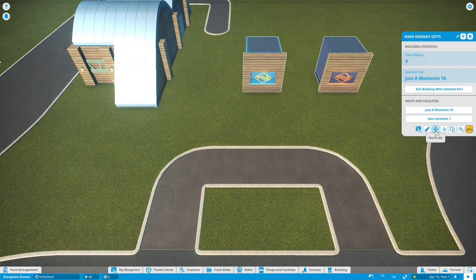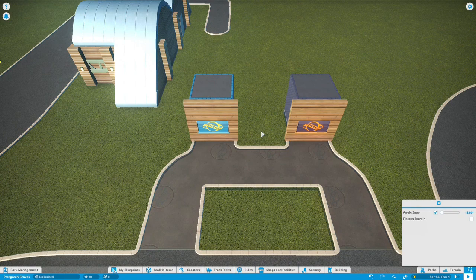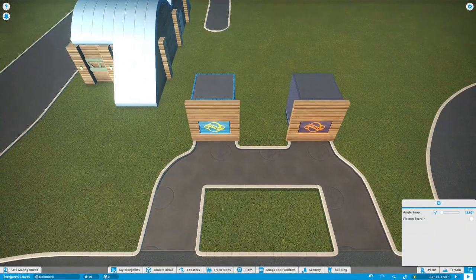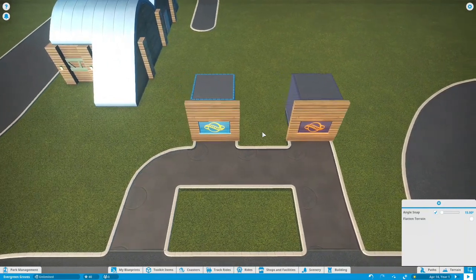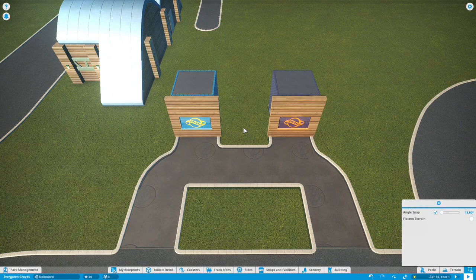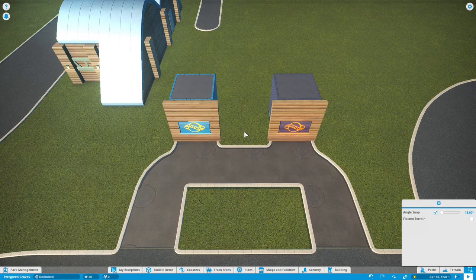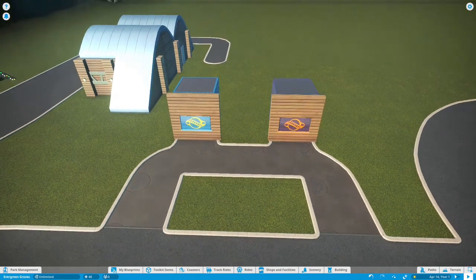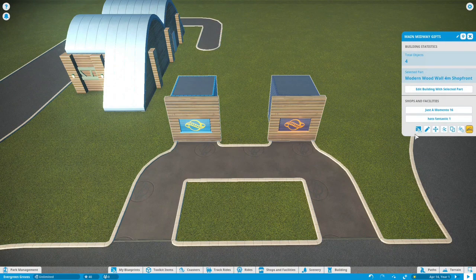Now let's move and get it approximately centered. I want it to look like it's about centered — I could get it really very close if I wanted to. That looks pretty close to being centered. So now let's edit the building.